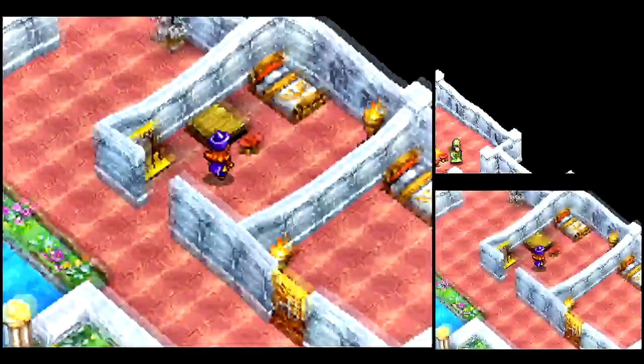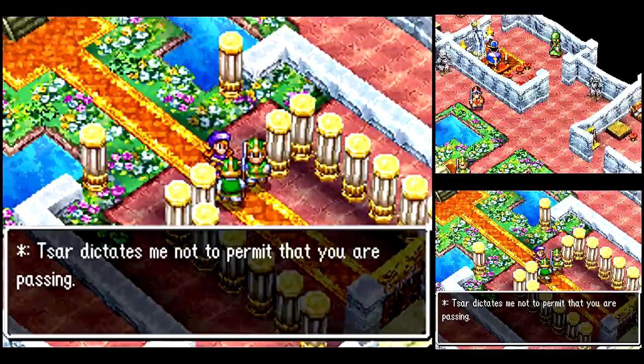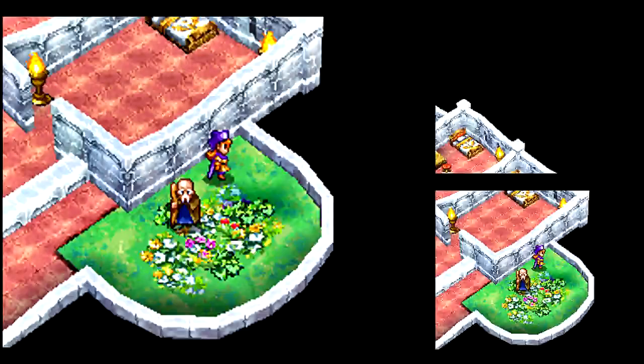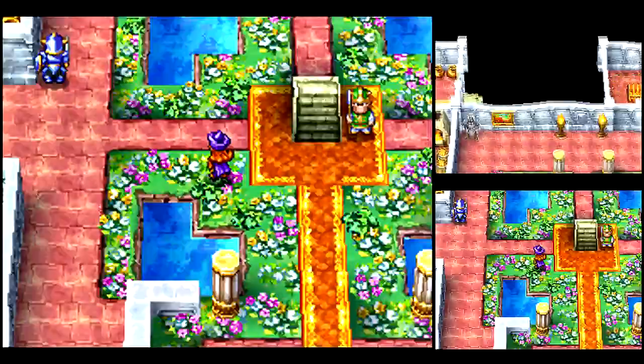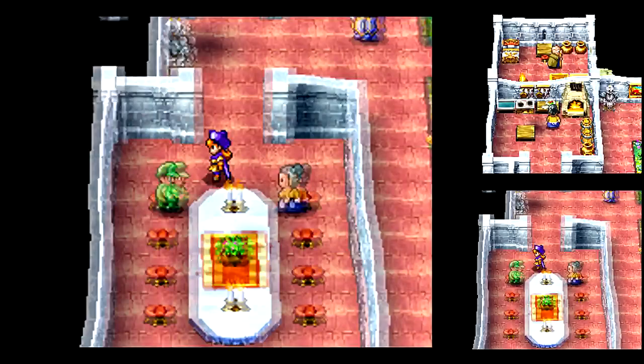They don't really make anything of it, but I heard they made a reference to that in Dragon Quest IX. I never got that far in the game to see that reference. What does it mean to evacuate to my chamber? I know what evacuate means, but that seems like the opposite context — doesn't evacuate mean to leave your room in this case?